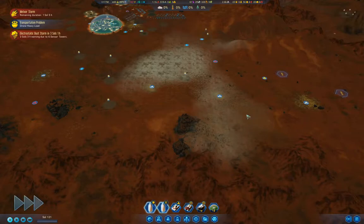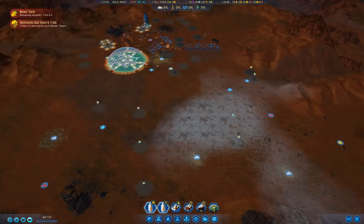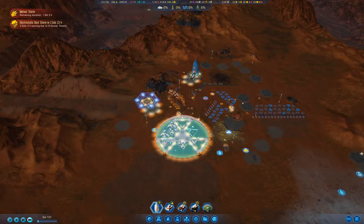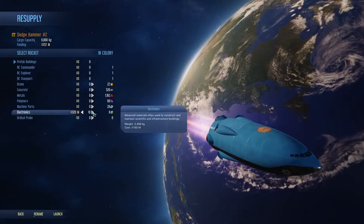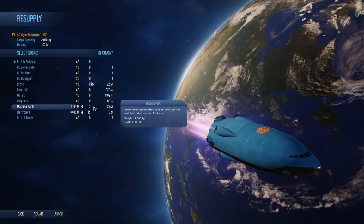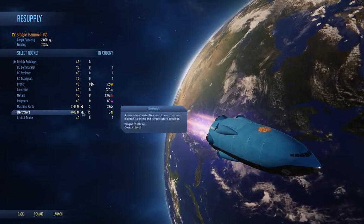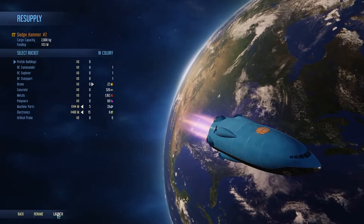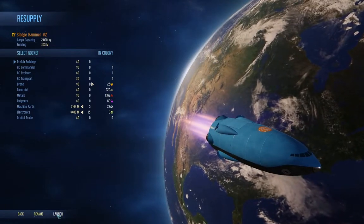I'm going to have to repair a transport — probably got hit by an electrostatic dust storm. I'll land the rocket and go over here to grab a supply pod, a couple of those, three of those, one of those — actually three of those. Machine parts are easier to produce. Launch.